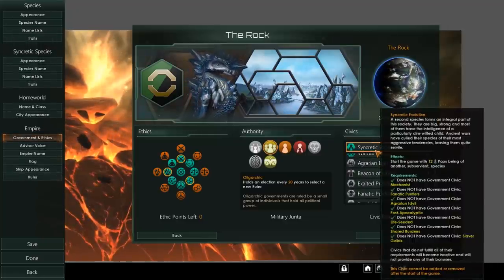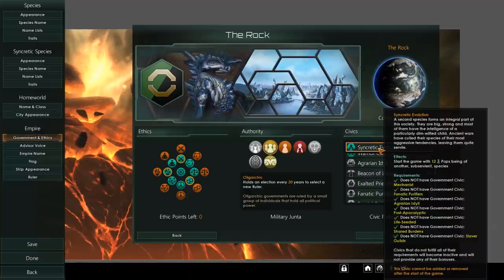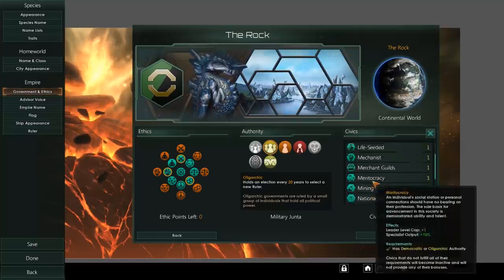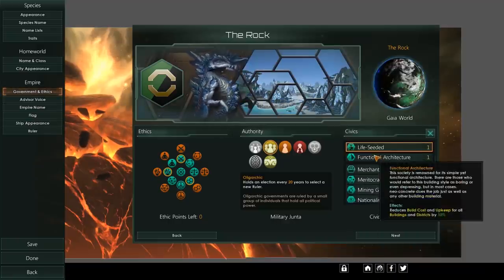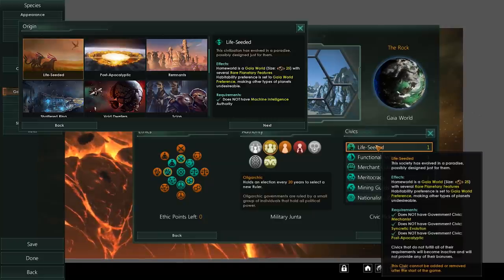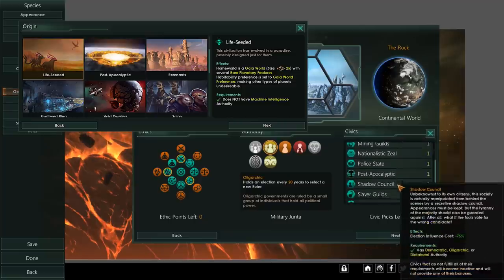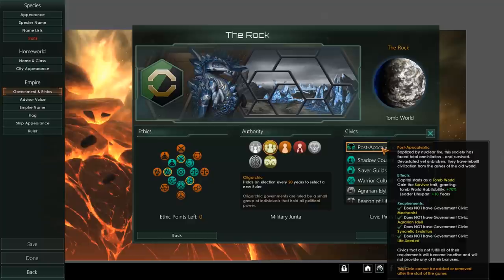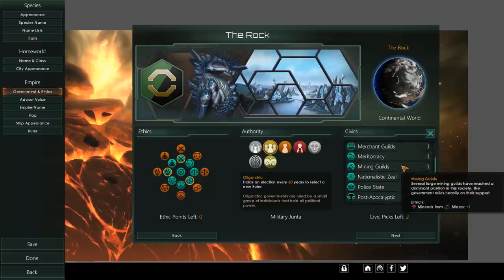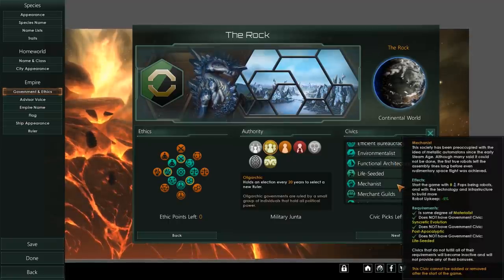Syncretic Evolution is also becoming an origin — you start with 12 pops of another species, and you need to own Utopia to get it, same as Mechanist. Life Seeded is currently a civic where you start on a size 25 Gaia world and get several rare planetary features like crystals, gases, and swamps. Post-Apocalyptic is also becoming an origin where you start on a tomb world with survivor traits and tomb world habitability. That one will be part of Apocalypse, together with Life Seeded.